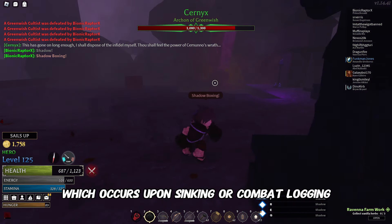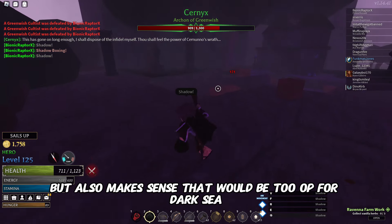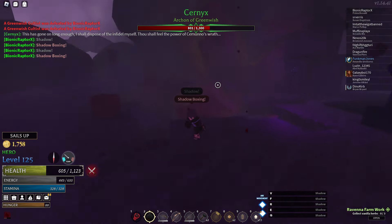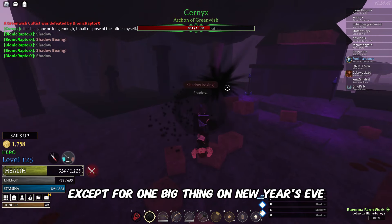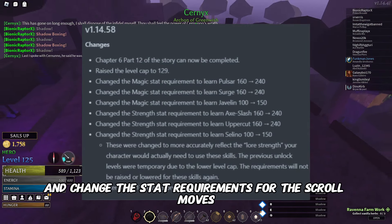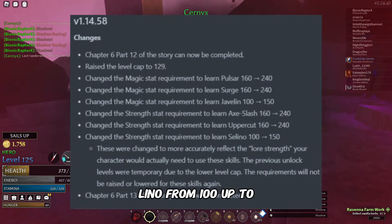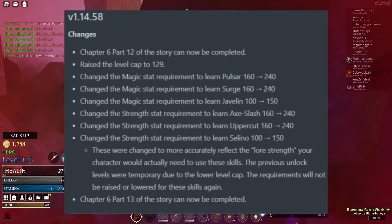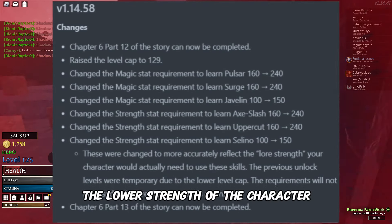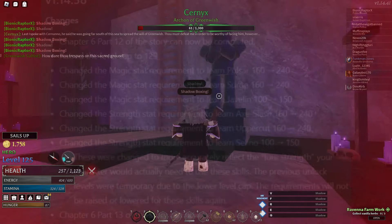That stinks but makes sense to keep it balanced with the Dark Sea. Over the next few days, Vetex added a new story island, a new wilderness island, and the first chapter of Nimbus Sea. On New Year's Eve, he raised the level cap to 129 and changed the stat requirements for scroll moves like Pulsar, Surge Slash, Uppercut, and Selene from 100 up to 150, and 160 up to 240, to better reflect the lore strength of the characters.